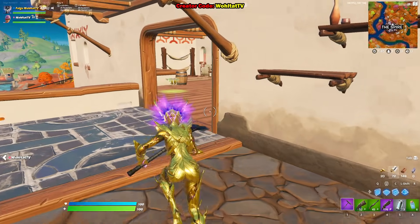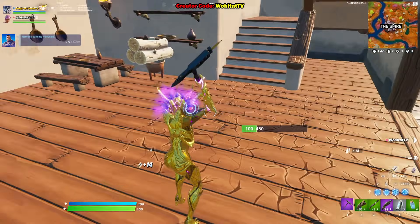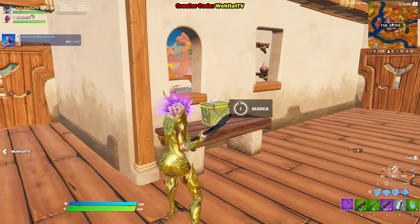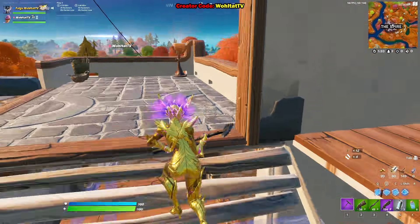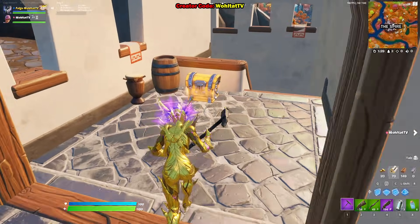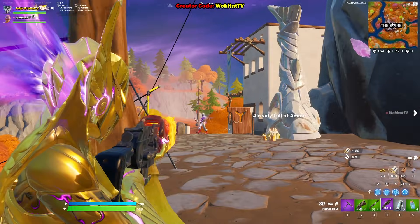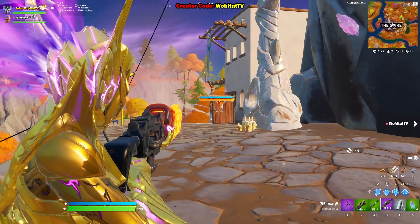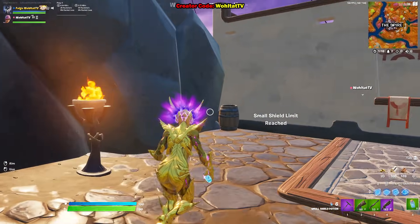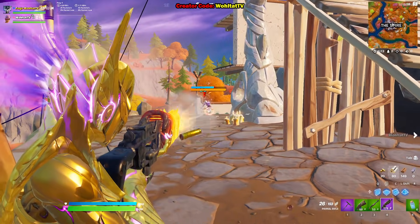He uses an explosive bow, and the closer you are, the higher the damage is. You need to avoid the bow damage, and you can avoid his area damage by walking out of his line of sight. When you see him going up into the sky, walk away behind a wall so he cannot attack you anymore. Get your gear ready and then engage him.